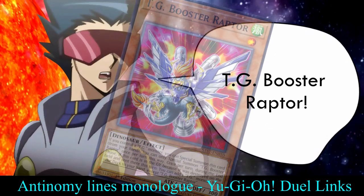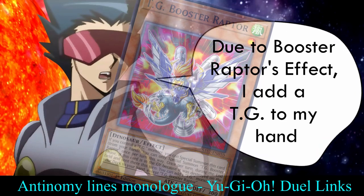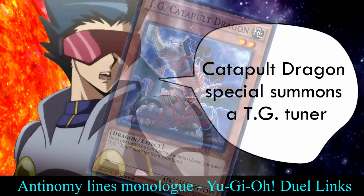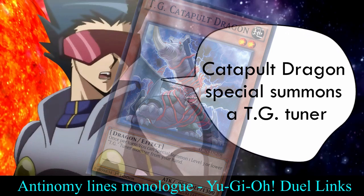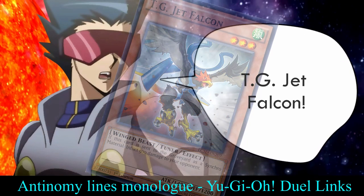Tech Genus Booster Raptor. Due to Booster Raptor's effect, I add a Tech Genus to my hand. Tech Genus Catapult Dragon. Catapult Dragon special summons a Tech Genus Tuner. Attack! Tech Genus Catapult Dragon.